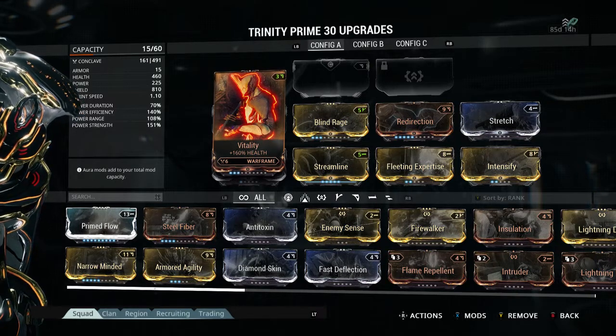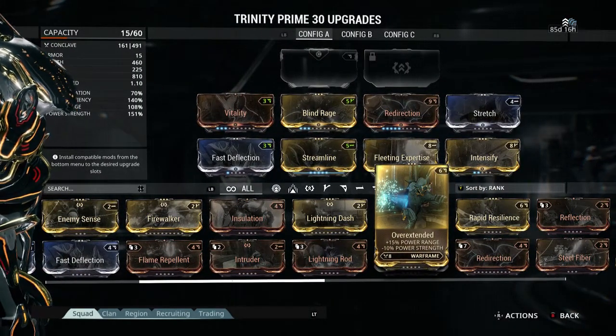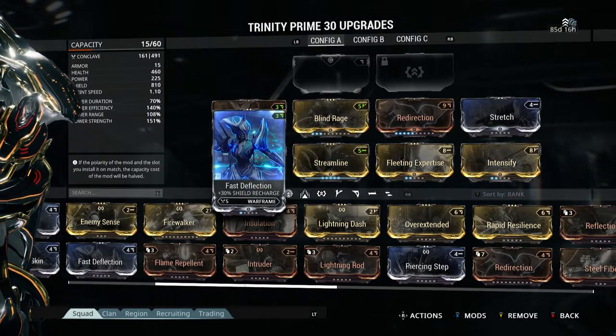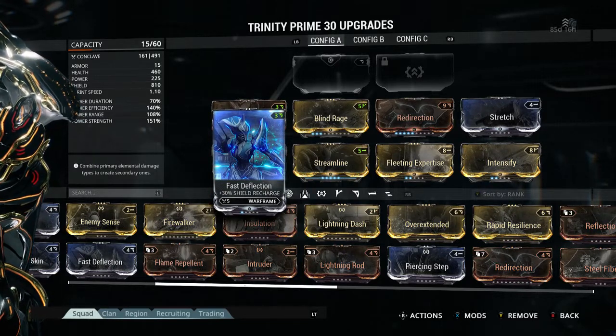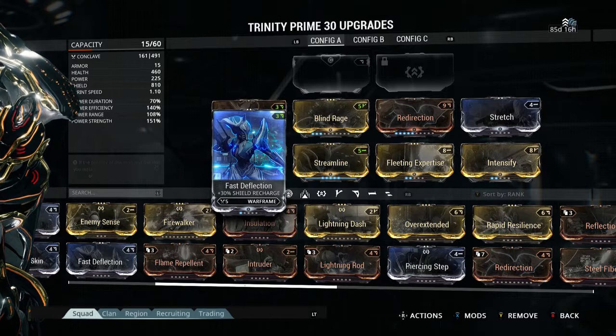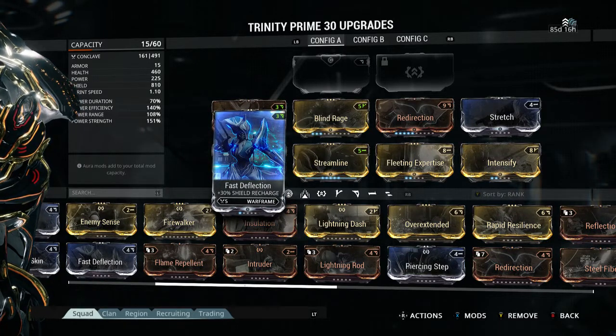Power range would be amazing — if you can get that above 200% that would be great. I have Stretch and Overextended but I just haven't upgraded them yet, so they're not in. Once I upgrade them they're going in for sure. I want my power range around 200% so you can help your whole team from far away. You want strength up a fair amount — at the very least you need to get refunded for using the second ability, otherwise you won't be able to sustain energy from constantly using it, and your allies won't be able to constantly use their abilities.